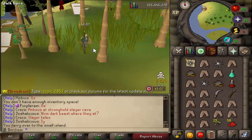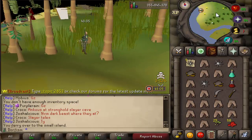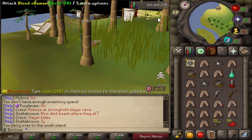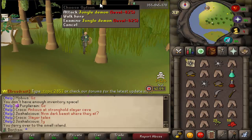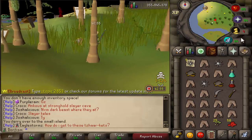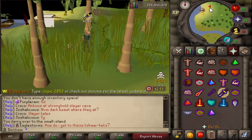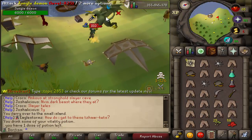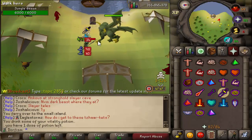I'm not sure where the boss is, but I spent 50 trading tickets and got myself to this island. I think the boss is somewhere here. There it is right there - the jungle demon! I'm so nervous I'm going to get beamed, but we'll give this a go. Attacking the jungle demon now!